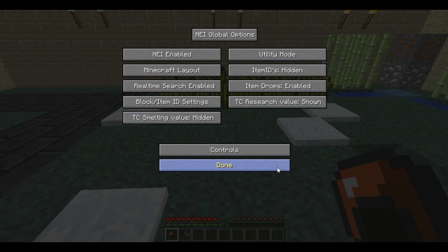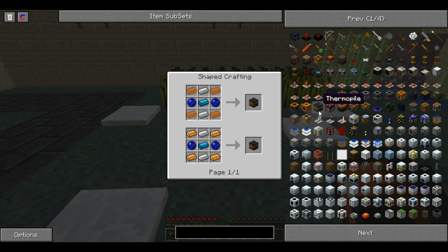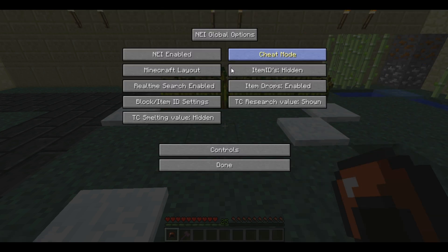The next mode is utility mode, which is a mix of cheat and recipe. You can't save inventories and the majority of the magic buttons are gone — it just leaves magnet and delete. If you click on one of the items, it will give you the recipe rather than placing it in your inventory.